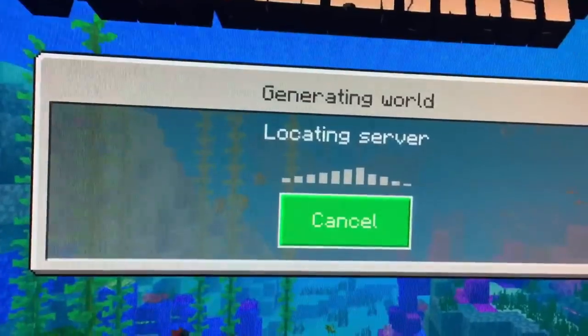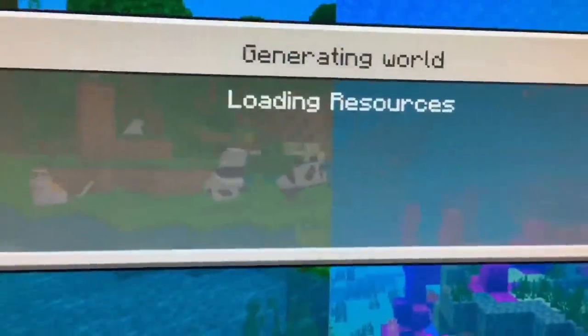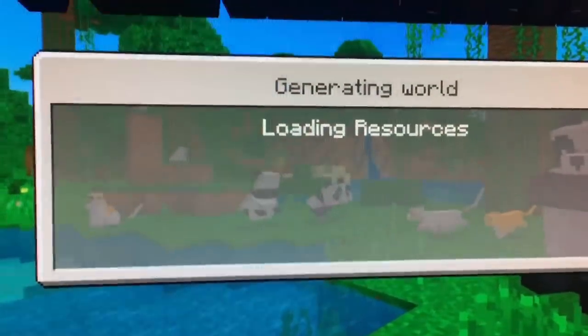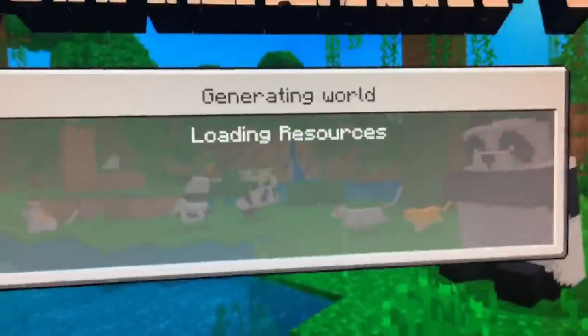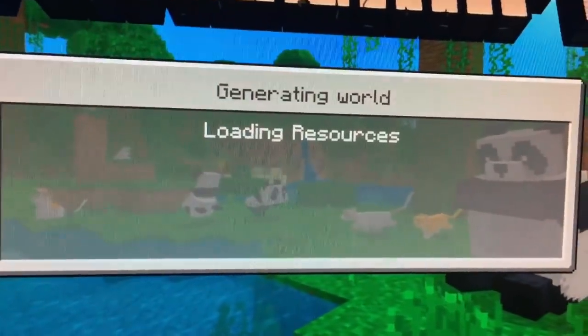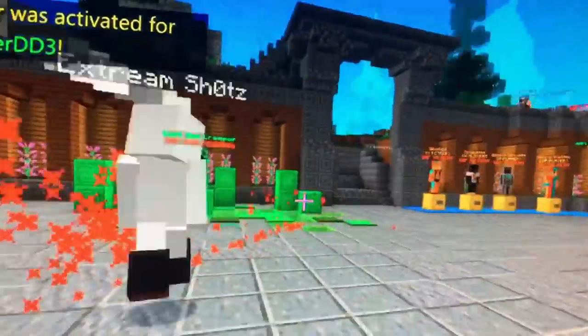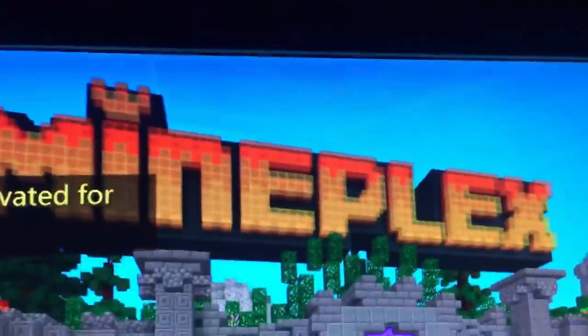You should be able to join the server and the background should change to pandas — and there it is, pandas and ocelots and cats. Now I clicked on Mineplex and it will load Mineplex. Unfortunately you cannot add custom servers, but here we go — this is Mineplex right here, with Star Island and everything.